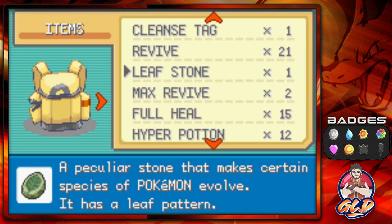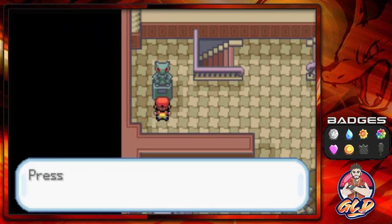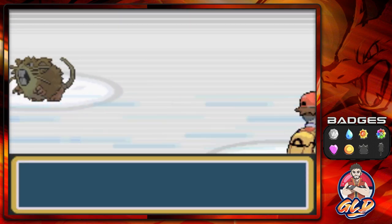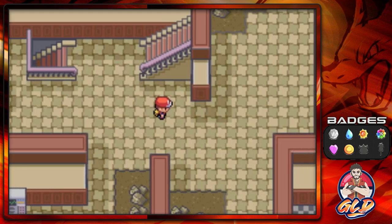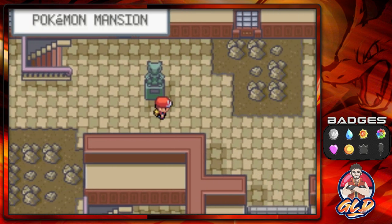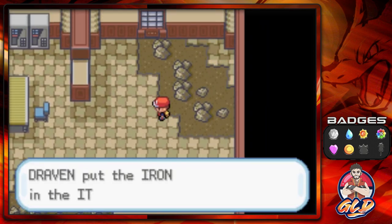We don't waste a Max Revive — we heal up our Pokemon instead and press the button on the wall. There's a bit of a cat and mouse game with trainer battles, and our Pokemon isn't quite strong enough. Brick Break comes through for the win. We find another entrance heading upstairs, and there's another Mewtwo statue up here.